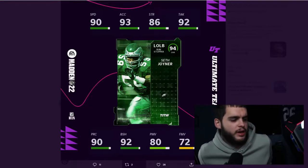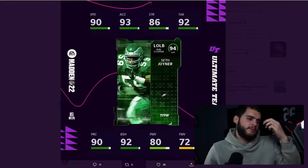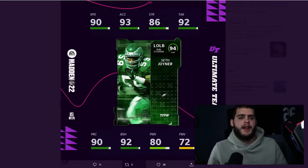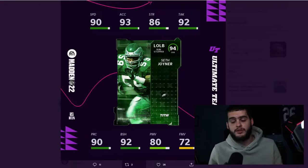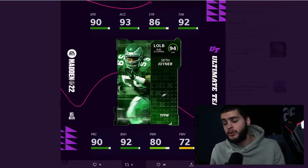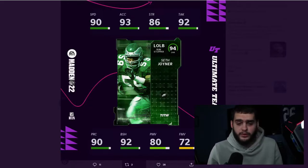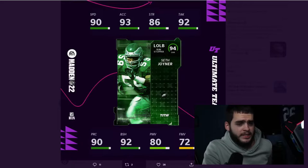We have some 94 overall players to go over and I want to see if they fit well on their teams and if we should be excited about these cards. Before we get into the video, if you're new to the channel hit that subscribe button and turn on the bell. Also check out Underdog Fantasy for tonight's Monday Night Football slate — use my code and link below to get up to a free hundred dollars on your first deposit.